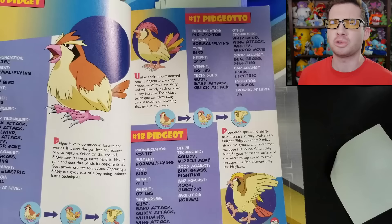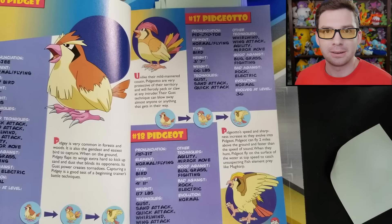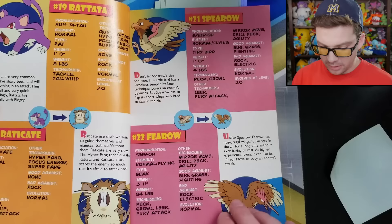Here's another thing on this page: Pidgeot's pronunciation is listed as 'Pidgeot.' No one has ever pronounced this Pokemon 'Pidgeot.' It has always been 'Pidgeot' or maybe 'Pidgeot.' Never 'Pidgeot.' How do you get that from 'EO'? And then Normal types Rattata and Raticate — good against: none. Bad against: Rock. It's also bad against Ghosts — and Normal is resisted by Steel, but this is a Gen 1 book, so Steel and Dark didn't exist yet.